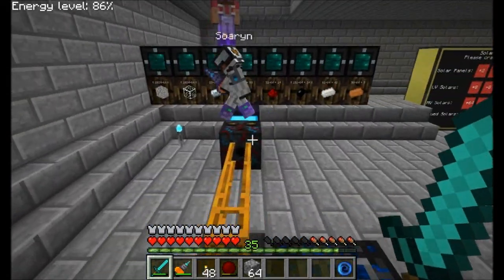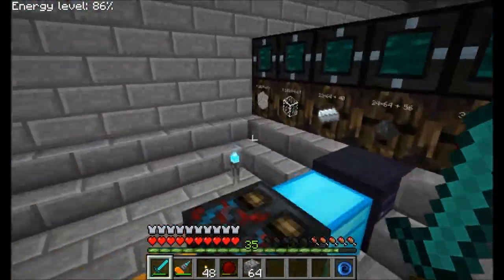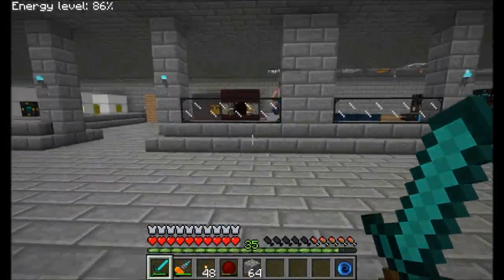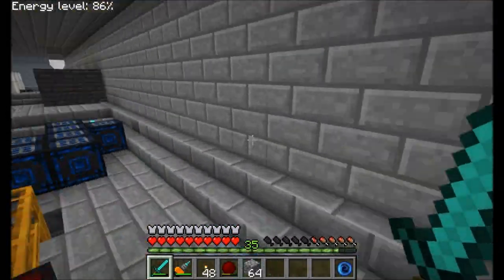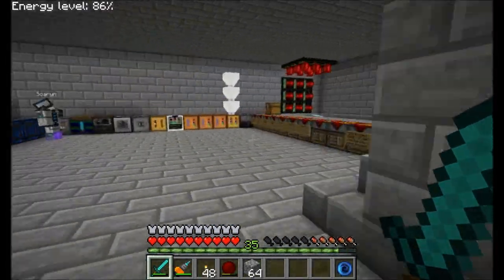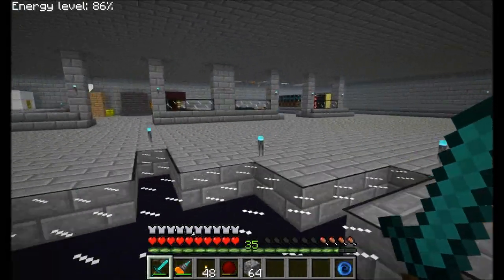I was just checking out Neptune's solar panel factory. I don't think we're the first ones to make one - we might have been the first-ish, but we're definitely not the only ones. Chicken Bones has one, and Neptune Pink is in the process of making one. I was thinking maybe we'd stop by and see what you guys came up with. I have to say ours is better because his UU Matter production completely lagged the server out.